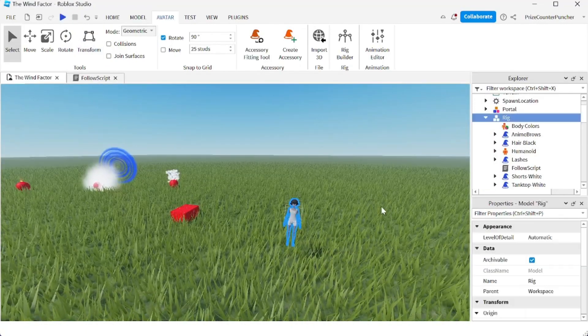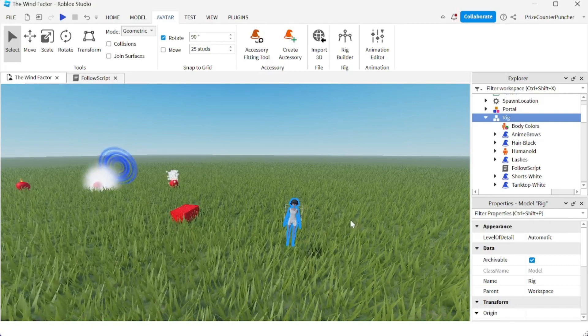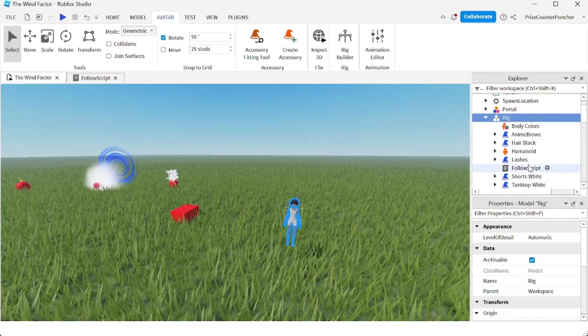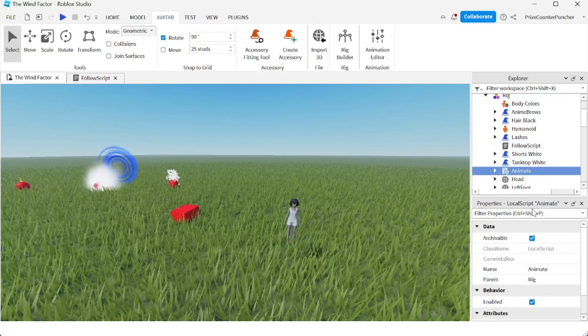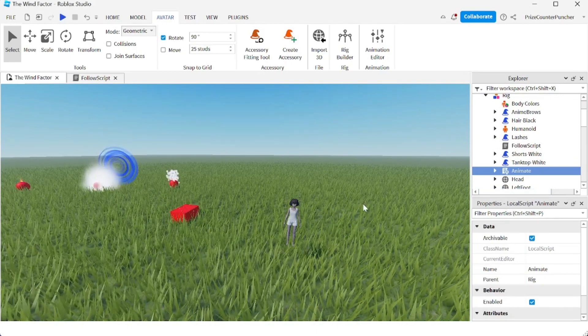As I said before, the rig comes with everything that you need. So why doesn't the animation work? When I used the rig as my starter character it worked. The reason is this animate script — it's a local script. We need to make that into a server script because a local script is not going to work inside the workspace.